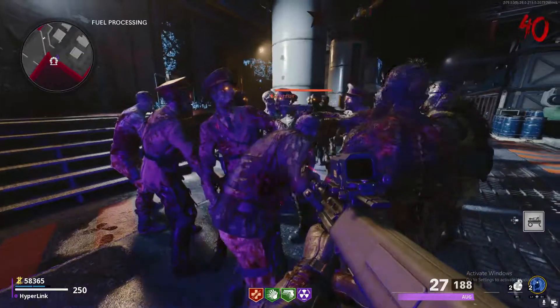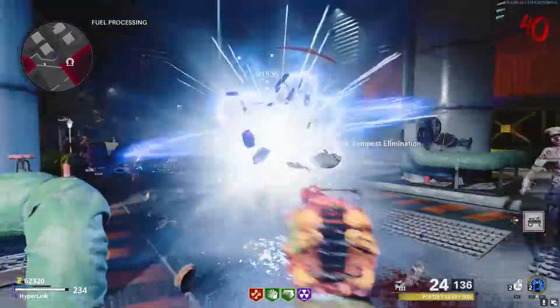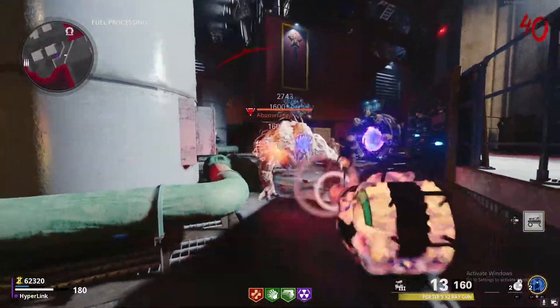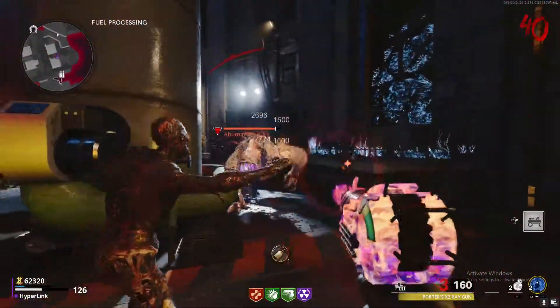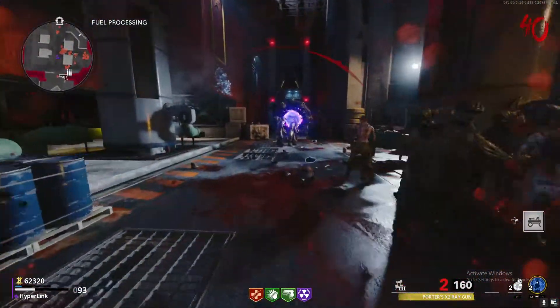That will make sure all the zombies down below pile up under the tower so you can just shoot them. However, there's one main reason I don't like having my ARC XD up here at the tower: once the Abomination spawns in, it gets really hectic really fast. Once the Disciples and Manglers join in, it's easy to go down — you can see my health bar just getting chipped away.